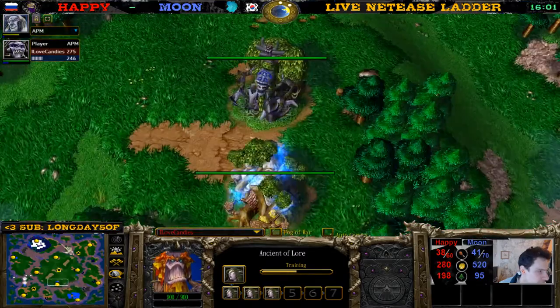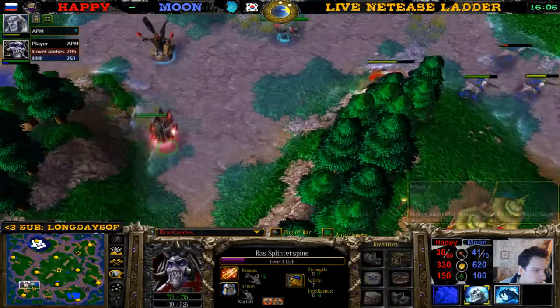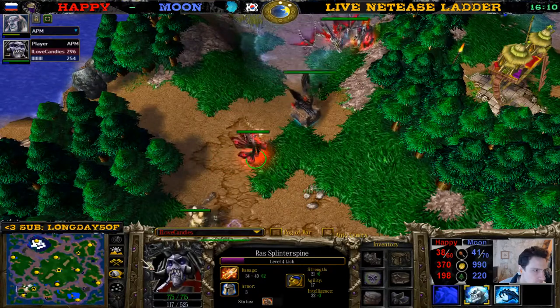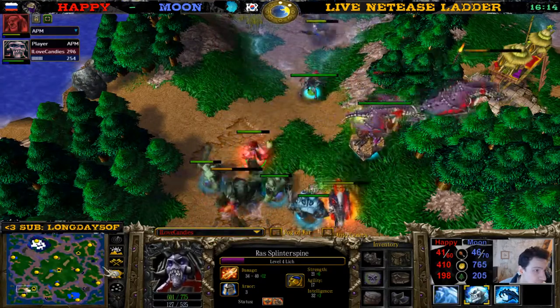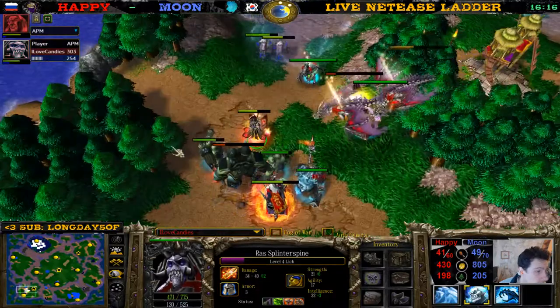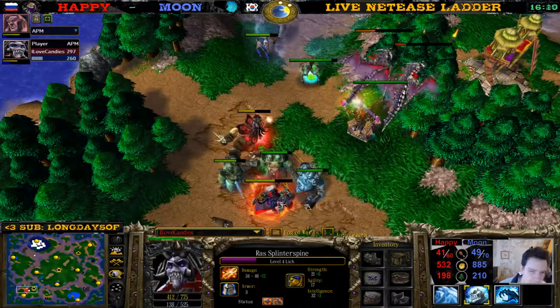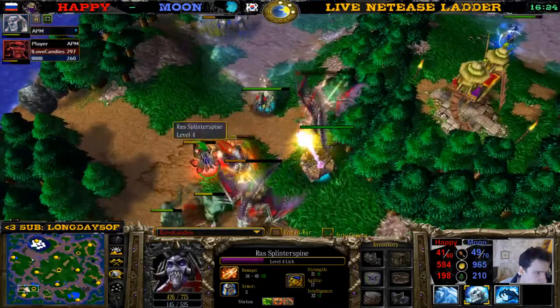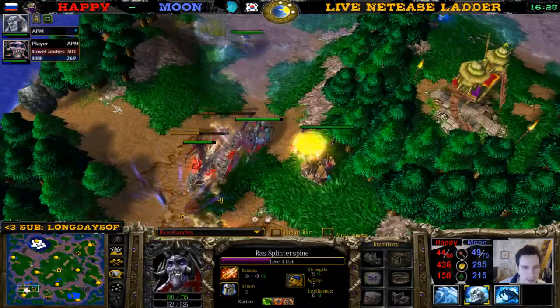One fosworm is very low — and there it goes, level four lich. What an interesting game: just massing dryads, no hippos, 38 supply against 41. I thought this game was over like ten times already. First I thought Moon didn't stand a chance after losing his expansion, then I thought Happy didn't stand a chance after losing both heroes, and now I think Moon does stand a chance after losing both heroes because he still has an expansion.